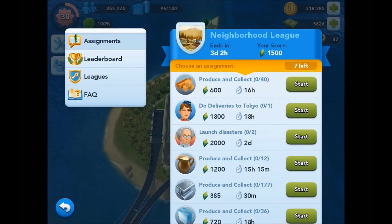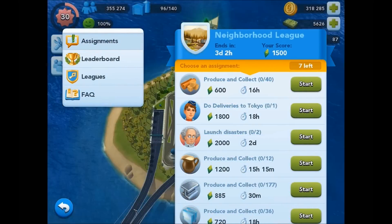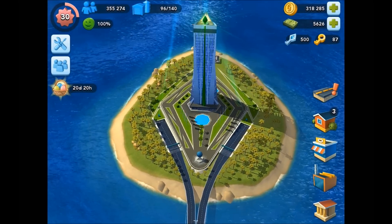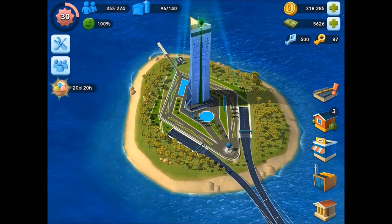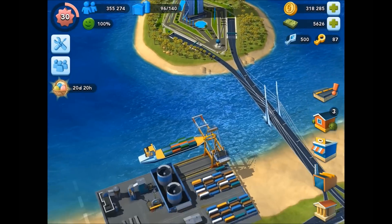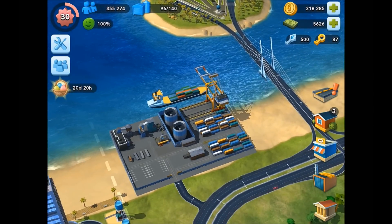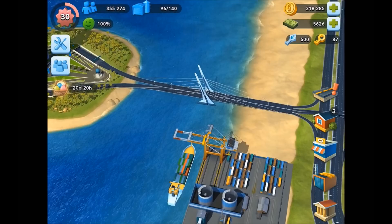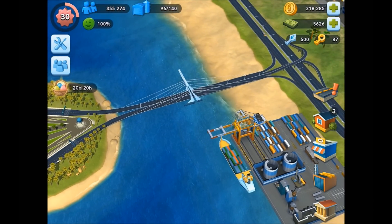Welcome back Mayors, this is Blox and today we're looking at the Contest HQ. Doesn't it look fantastic? It sits out here in the ocean near your cargo ship dock, and your sims and contestants make their way over to complete assignments via this great looking new bridge.